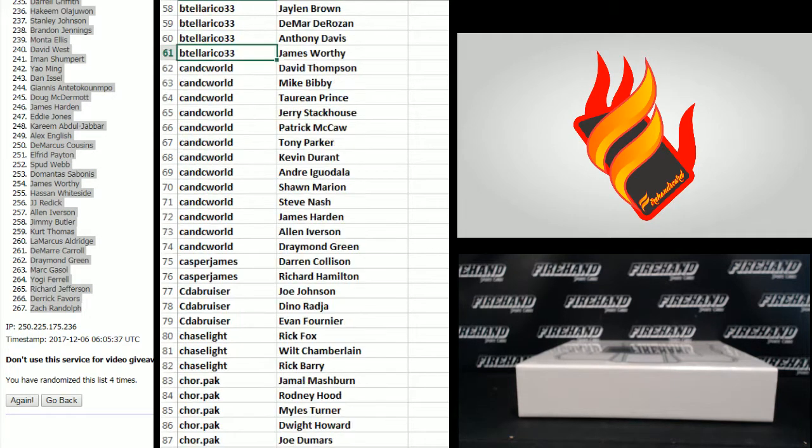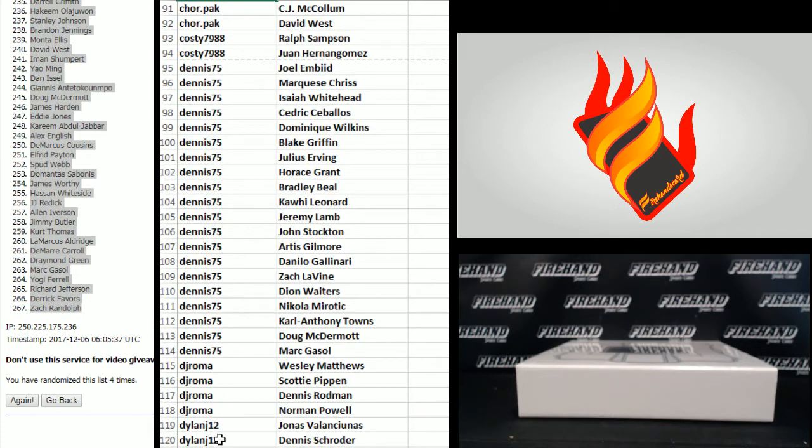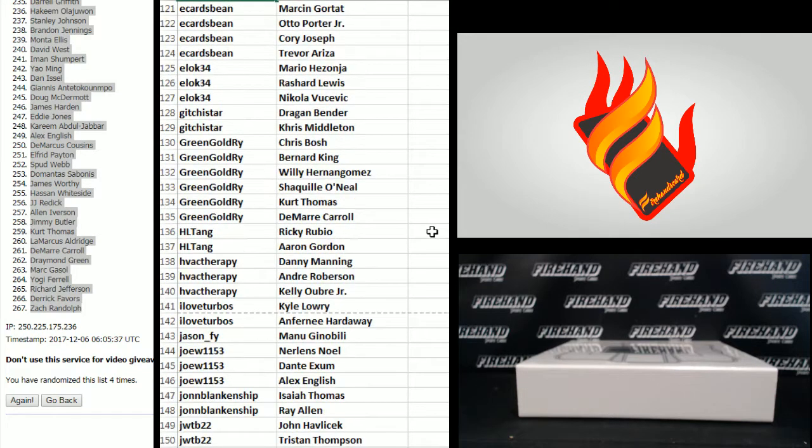61 to 90, B. Tallarico to Chorpac. 91 to 120, Chorpac to Dillon J12. 121 to 150, E-Cards Bean to JWTB22.